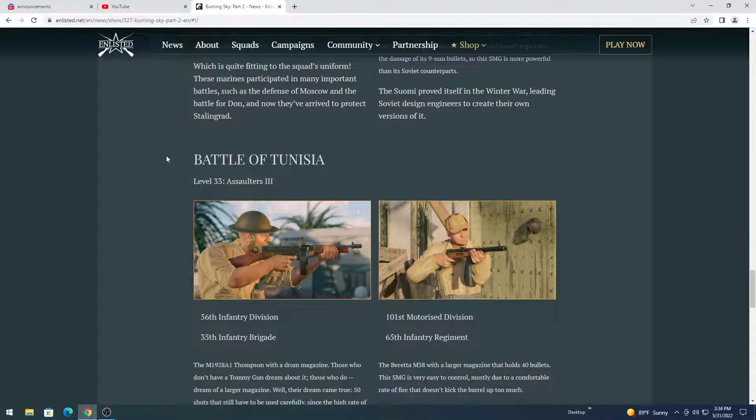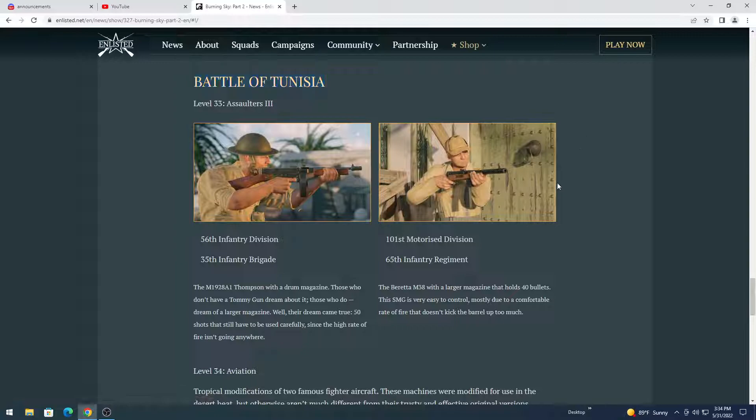Going to the Battle of Tunisia in North Africa, we have Assaulter 3s. Inside the Assaulter 3s we have what looks like a Tommy gun — a Thompson with a drum magazine. Carries a lot of ammo.